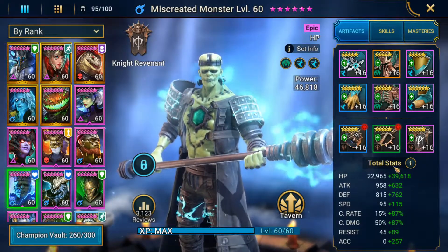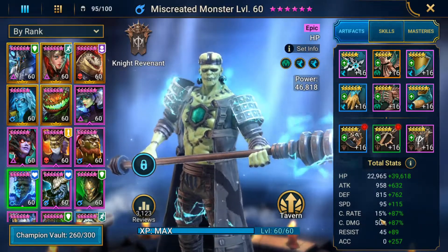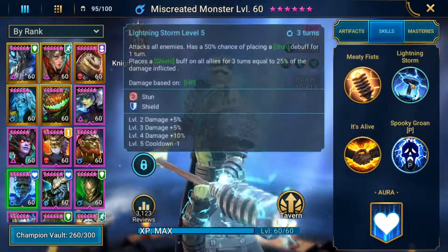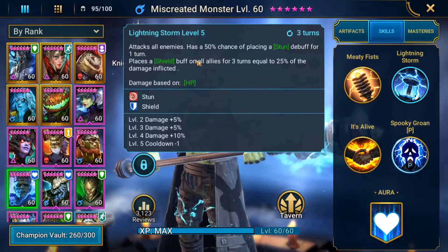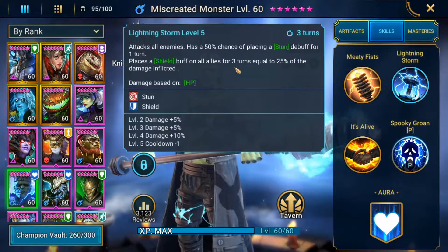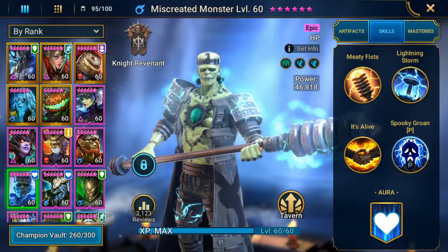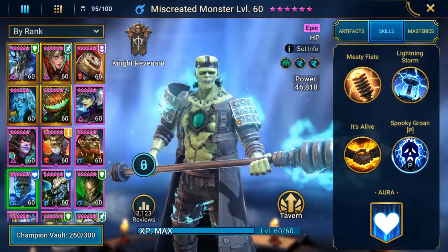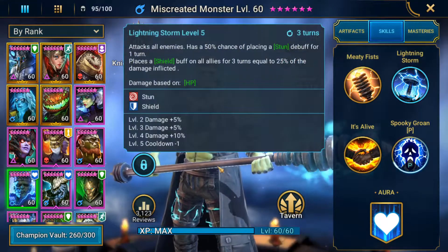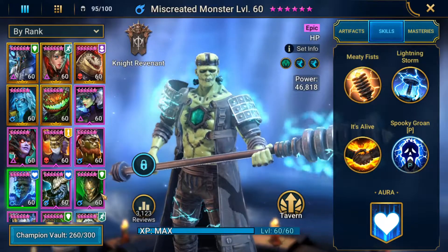I've got him rocking about 62k HP, 100% crit rate, 137 crit damage, and 257 accuracy in order to place his shields that his A2 provides. His A2 places a shield buff on all allies for three turns equal to 25% of the damage inflicted. So as long as he's hitting hard, he's bringing in a lot of shields to keep your team alive. He also has a 50% chance to stun for great CC, and provides ally protection.